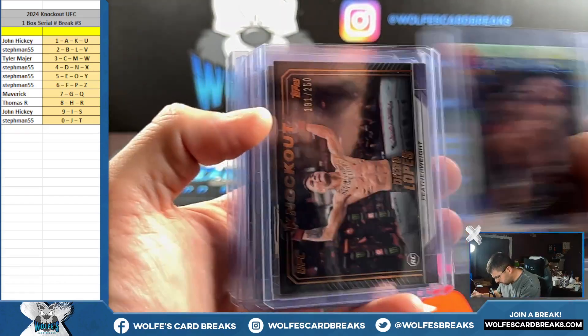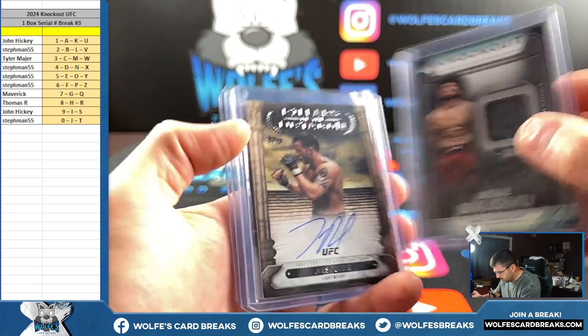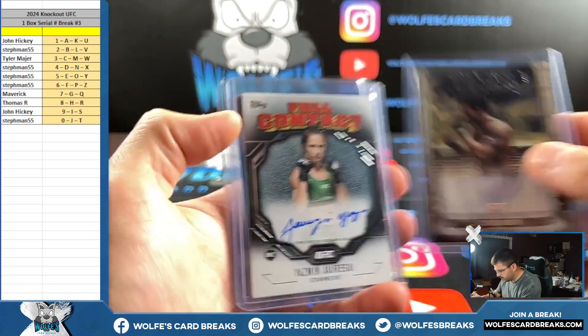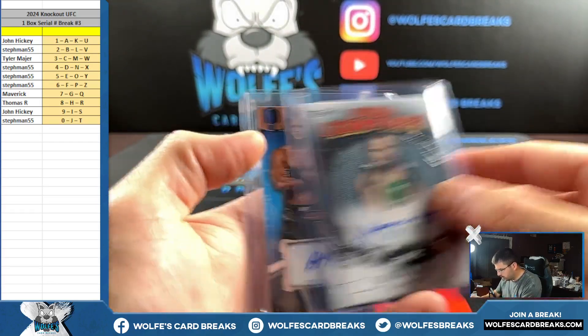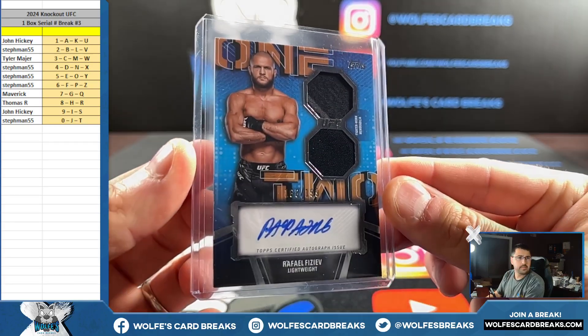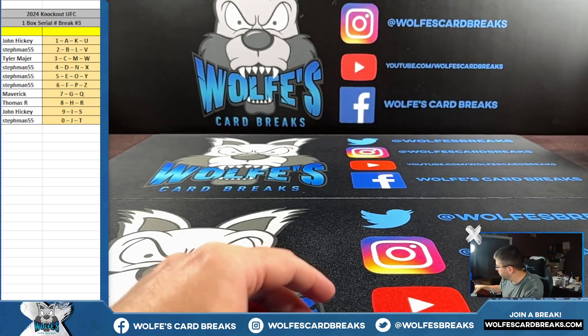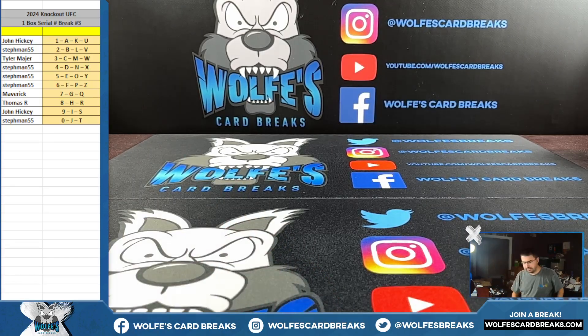Spots going out: four, six, one, nine, V, R, I, and eight. UFC Knockout box number three done. I'll post up another one — I got other boxes here running. Five left in this case here, I think it's a case of eight.